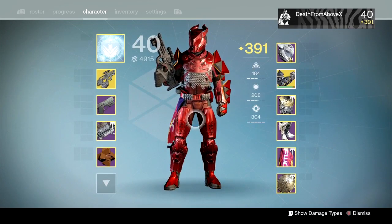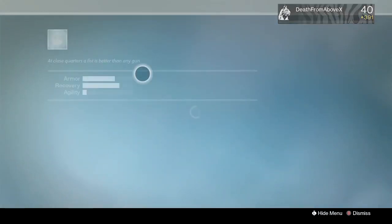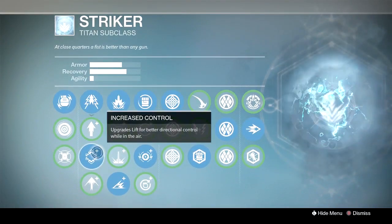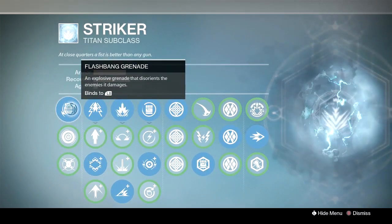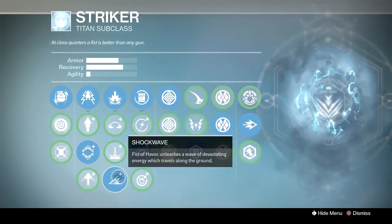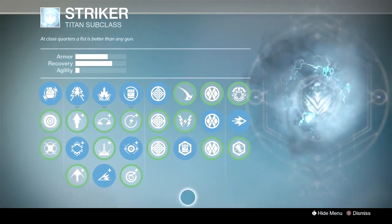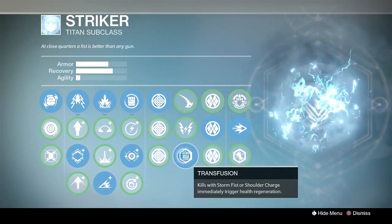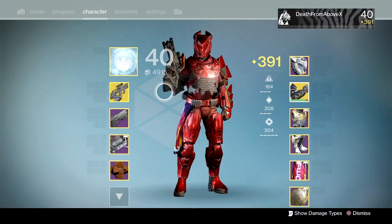I want to expand on that a little bit because I think I can add something to it — that was the body of the post. For the full class setup: I'm running Increased Control to get the speedy bounce, Flashbang Grenades to disorient opponents as we approach rapidly, Shockwave, the Discharge melee, and less agility because that actually makes your Titan skate better. Transfusion for the benefit it gives us, and of course Shoulder Charge.